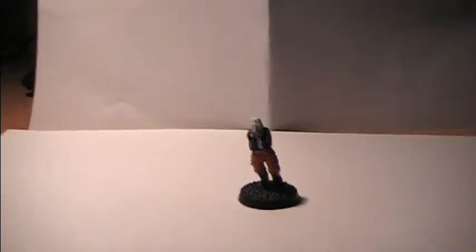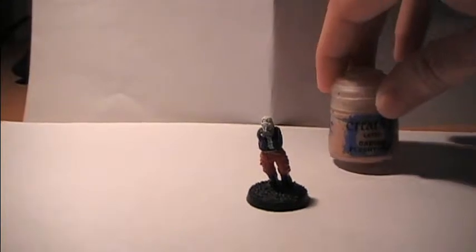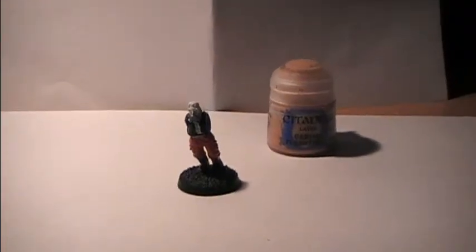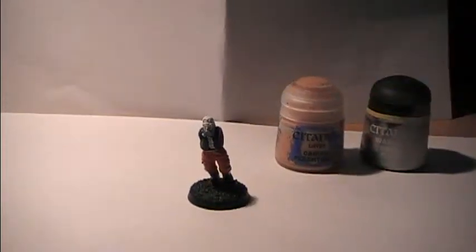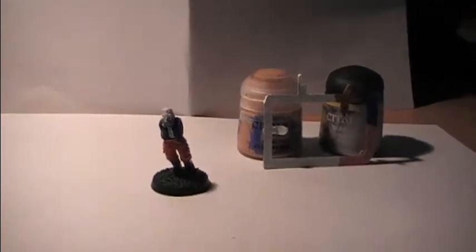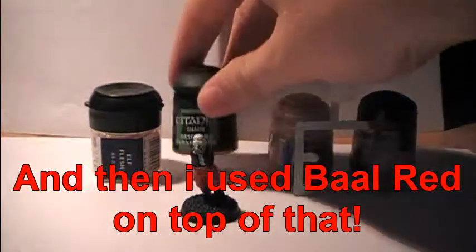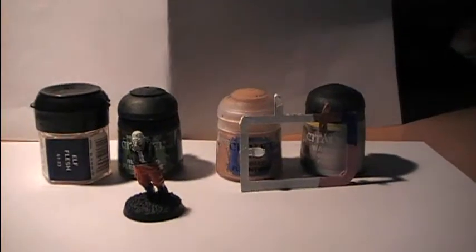Quick disclaimer: when I said I was going to paint Cadian Fleshstone as the skin color, I didn't realize how dark it was. After painting Cadian Fleshstone and applying Ogryn Flesh on top, the result is very dark — almost too dark for my taste. My recommendation would be to use Elf Flesh instead, which is an older color. I believe the new equivalent to Ogryn Flesh is called Reikland Fleshshade, just so you guys know.